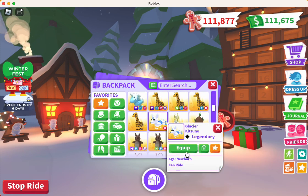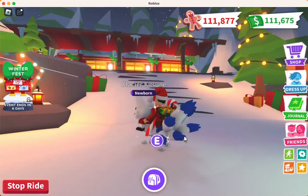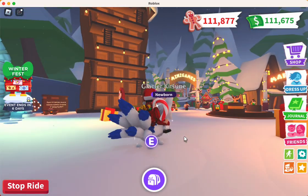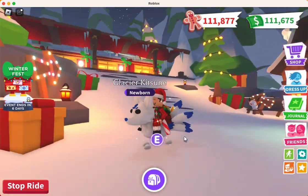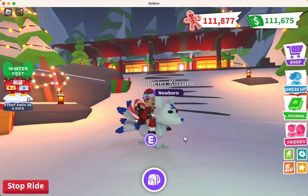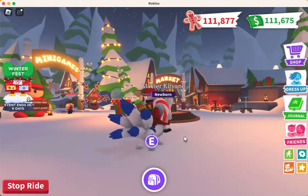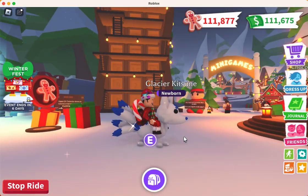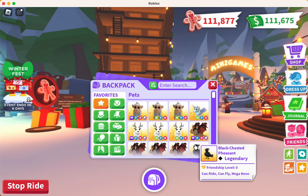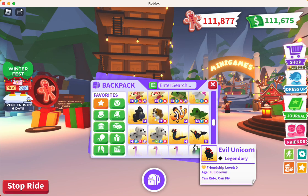The glacier kitsune — I actually like this better than the original. The original was just kind of brown, but the glacier kitsune is a really cool pet, especially the neons. I really like the neon. So I don't have a problem with them coming out with a new version of the kitsune. And then I think I have a penguin here somewhere.